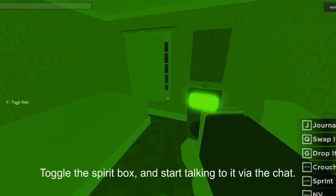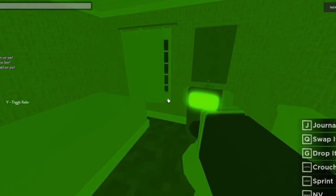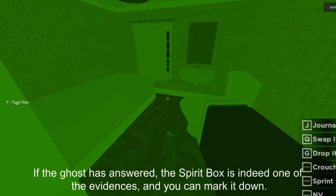Next is the spirit box, which costs $50 in the shop. The spirit box is used to find out a ghost evidence. You have to turn it on and ask the ghost several questions, in which the ghost will answer. Keep in mind, the ghost will not answer every time as the evidence is not guaranteed. There is a trick: you can turn it on and off repeatedly, as there is a small chance the ghost will answer without even being asked a question.